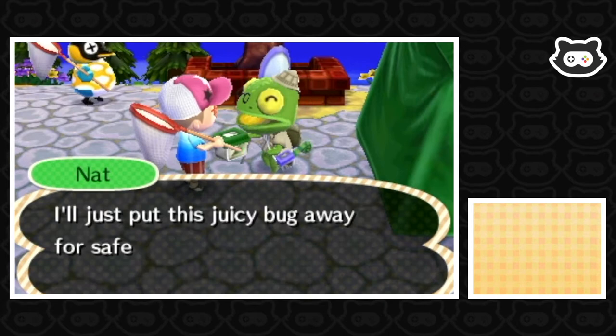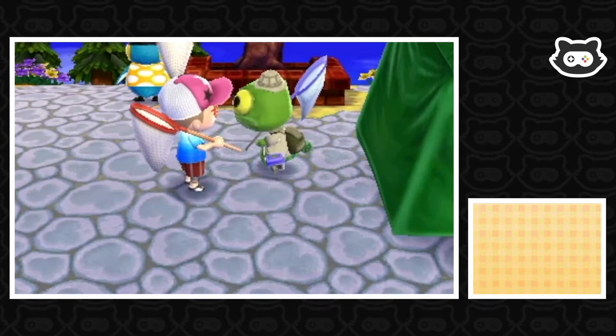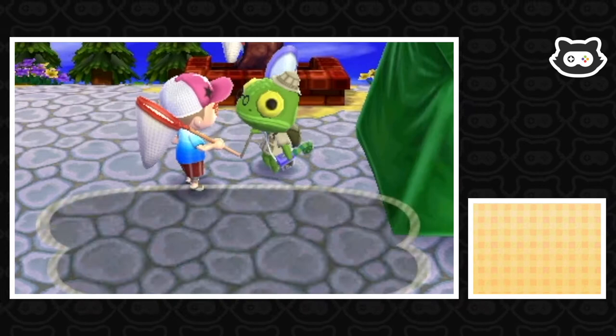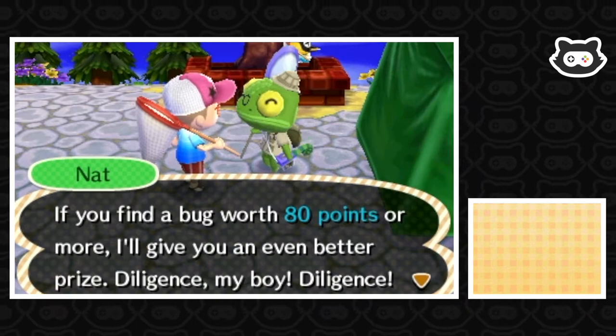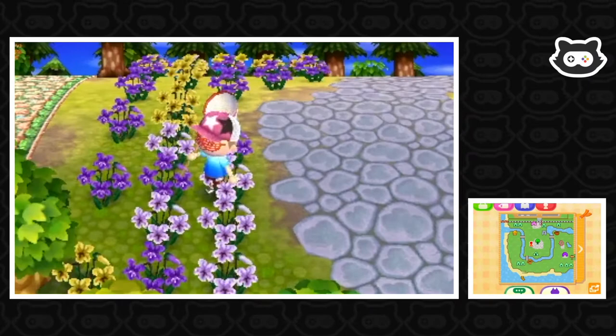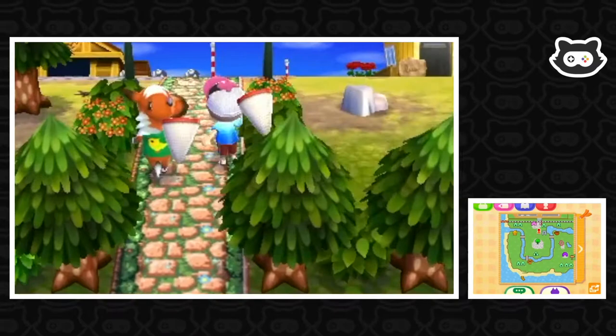We need to hunt around a bit more. To get Bug Off prizes we need to score over 80 points — that should be doable. We just need to keep searching. Epona, we're not ignoring you — well, actually we are, we're trying to find bugs. What we need is some really juicy bugs. I don't think these butterflies are going to cut it. I think the grasshoppers might be the best bet.